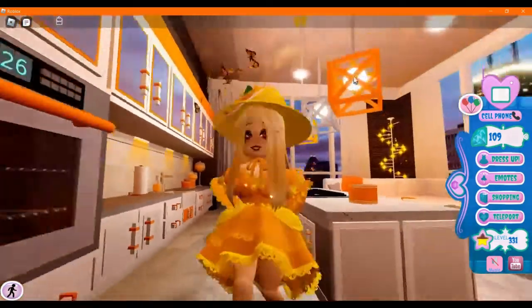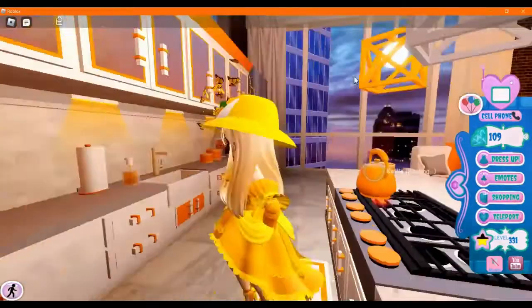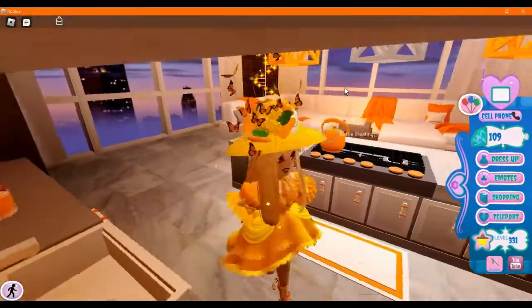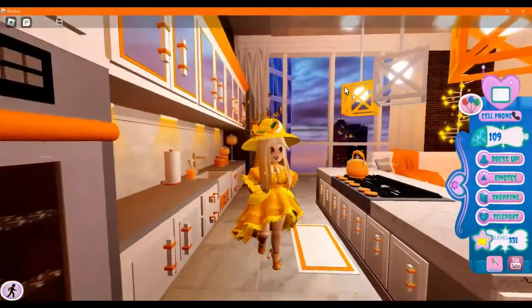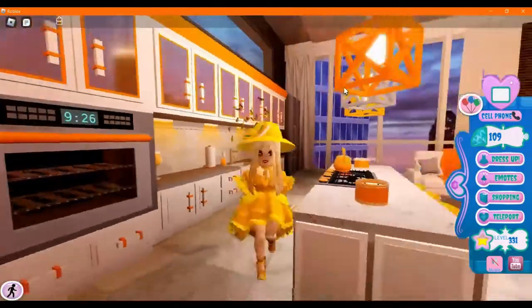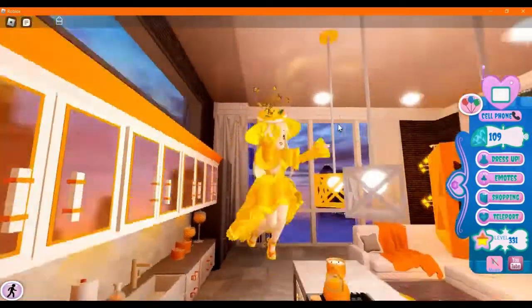I generally just do the short way, and the short way isn't bad. There's just a very high wall that you have to climb, but it works if you have really tall heels, like the Shadow Emperor's boots, and if you have the new skirt, which can go really tall.